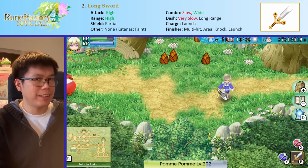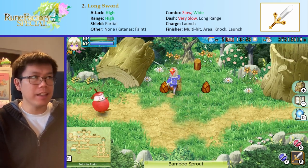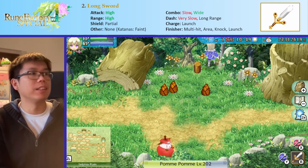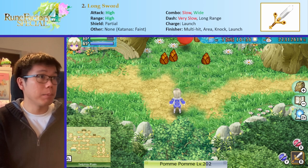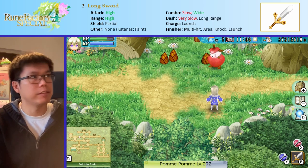It doesn't tend to give very many extra stats. Some particular longswords — the ones that look like katanas — tend to give you bonus fate attack, which means if you hit the enemy, the enemy has a chance of just dying instantly, which is very, very good. But that's not the case for most longswords, just the ones that look like katanas. Stat-wise, longswords are actually very, very nice because of the attack and range.